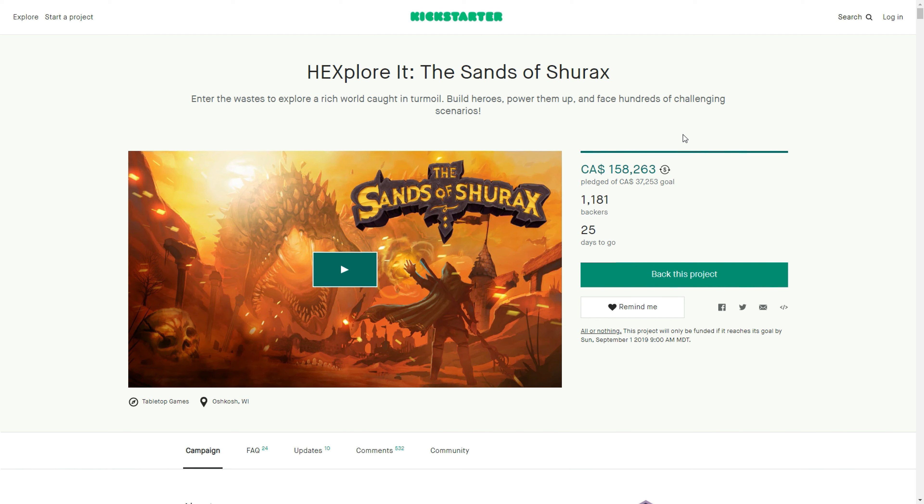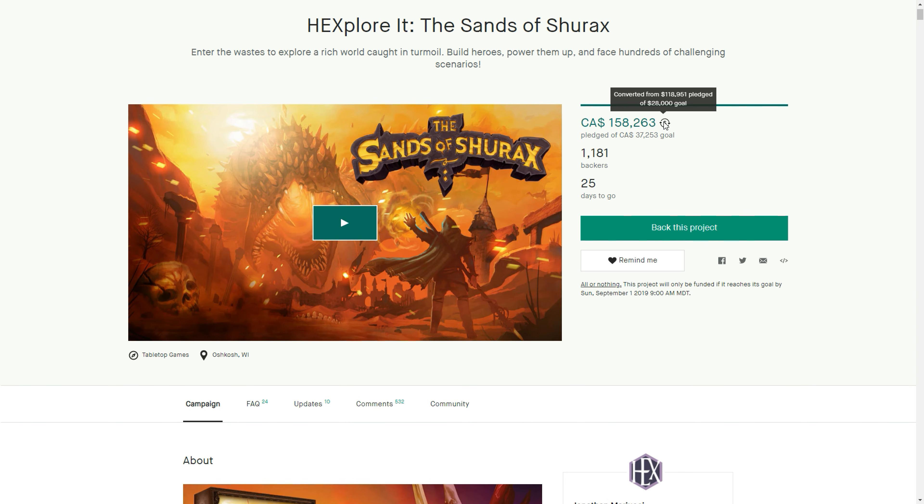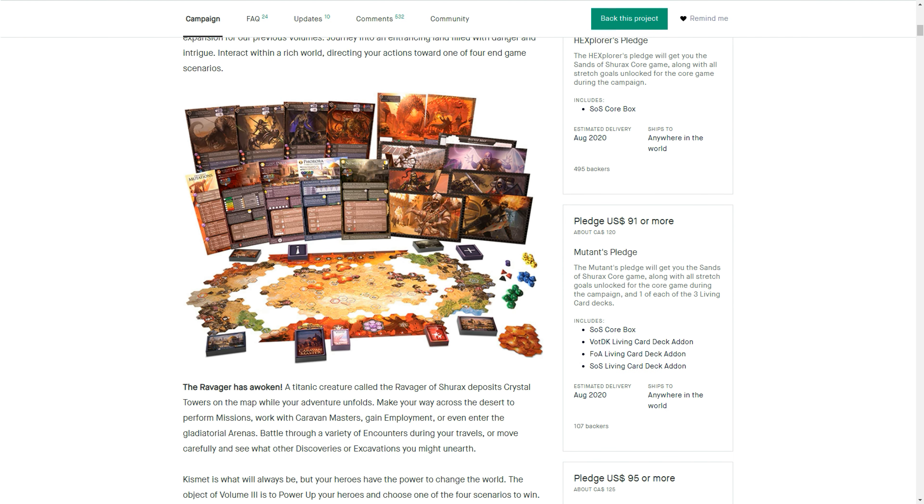These games really are in essence a role-playing game in a box. It says 'enter the wastes to explore a rich world caught in turmoil — build heroes, power them up, and face hundreds of challenging scenarios.' You've got over a thousand backers and just over $150,000 Canadian — roughly $100,000 US — with 25 days to go. You can play this solo, and I've proven that from the get-go back when they created their original projects. Jonathan is the creator of this game, and the art and presentation is off the charts — they do a phenomenal job with the artwork for each of the different characters. You'll also have erasable sheets to use, which really drives home that RPG board game feeling.